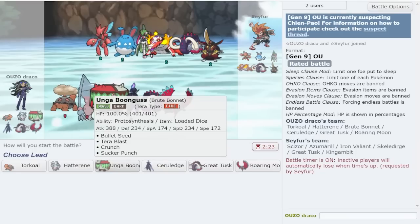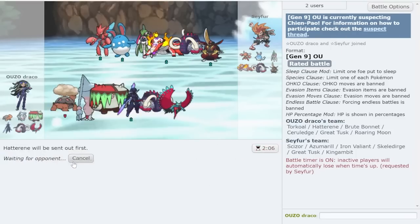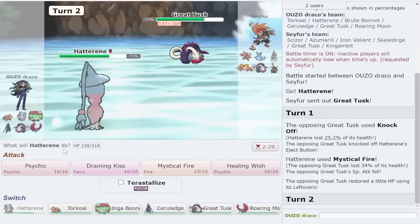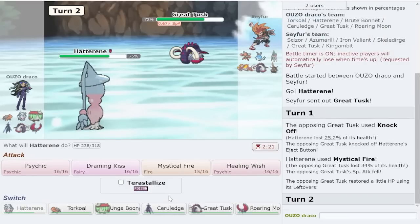I think if I had the growth version of this team, Amoonguss could have just smashed them. But it wasn't. One, two, three - they still have this mon. Let's see - we just lead Hatterene into this. Mystical fire, they knock off - that's fine. I'm surprised considering I could draining kiss and absolutely smoke you, but they got me right. As long as Great Tusk is dead that's amazing - Great Tusk loses to basically everything on my team as long as I'm set up.